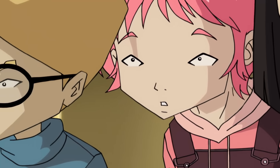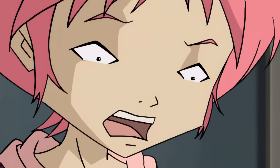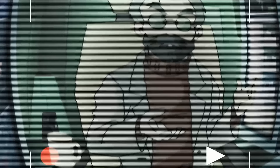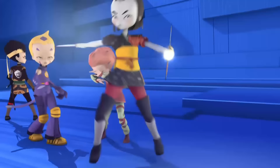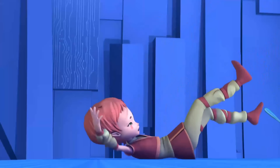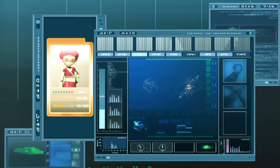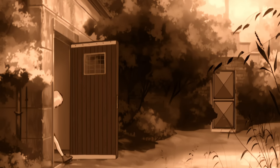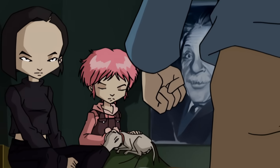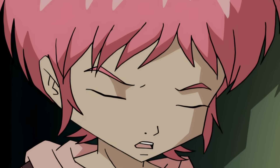The curtain lifts to reveal a dramatic truth: Aelita is Franz Hopper's daughter. Xana's real goal surfaces — snatching the keys of Lyoko from Aelita to gain ultimate power and wreak havoc in the real world. In a heart-stopping showdown, Aelita gets her memories stolen by the Schifozoa, dying and enabling Xana to break free. But Papa Hopper comes through, channeling his power to resurrect her and restore her memories. Aelita and her friends, now fueled by a fiery resolve, vow to take down Xana no matter what it takes.